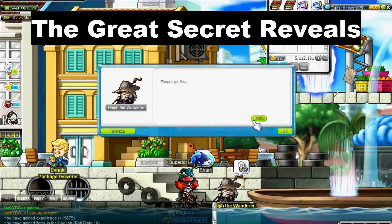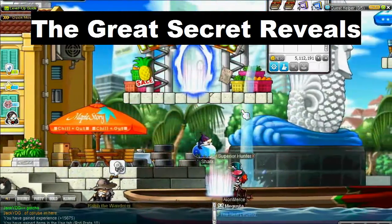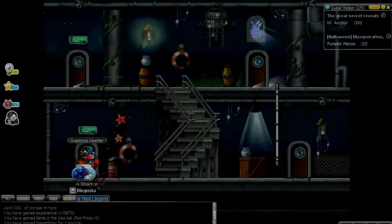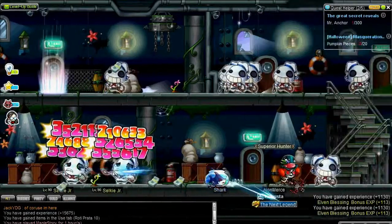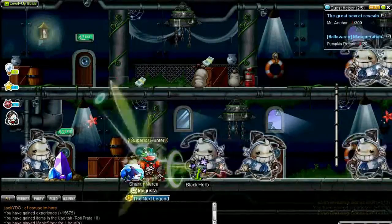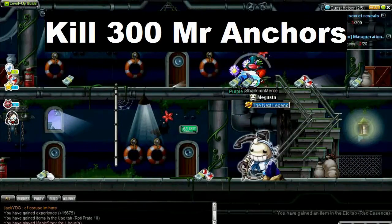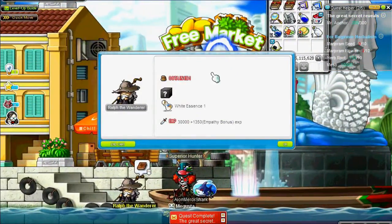This quest involves killing monsters again - you don't collect any drops yet for the first couple of quests. I go back through the door I came from, which takes me to a different area. I go to the top right corner where the Selkie Juniors are, then through another door where you find Mr. Anchors. You need to kill 300 of these guys, so you'll be here a little longer. I would suggest collecting the red essences they drop - very important.